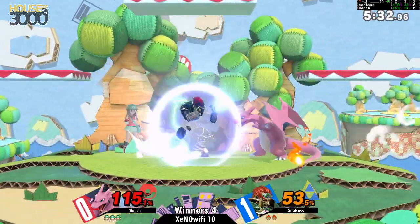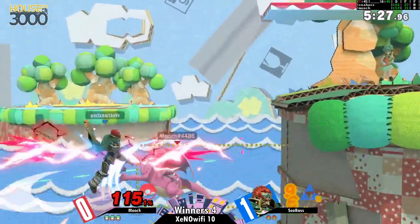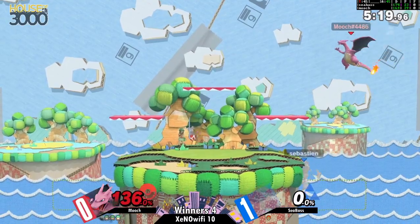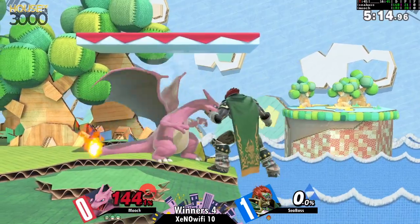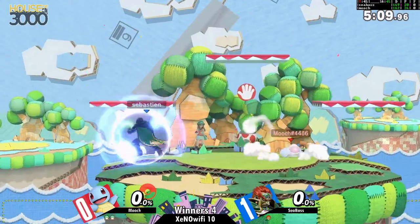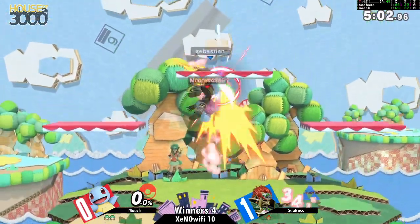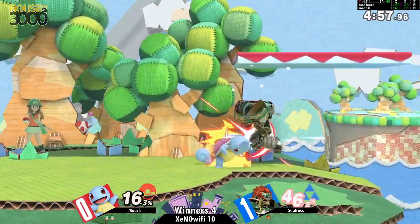Just like that the shoe is on the other foot — Mooch with a really solid lead. Seabass has got to be really careful how he plays this next part of the match. And just like that, another stock evaporated. Mooch barely surviving that nair right by the ledge. Is that gonna be enough? No, and mashing out even less so — the wizard kick cleaning it up. Seabass has a huge deficit to make up, he basically has to play really smart for this next stock, and if he drops combos like that it's gonna be a tough time.